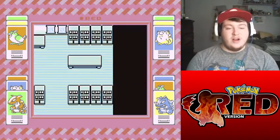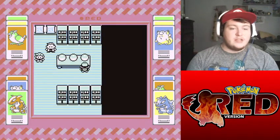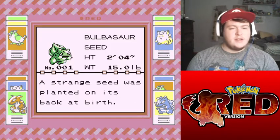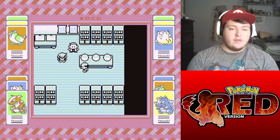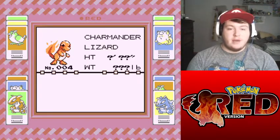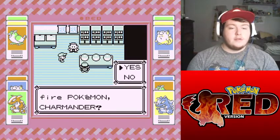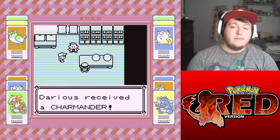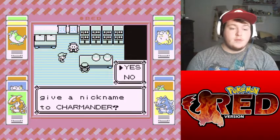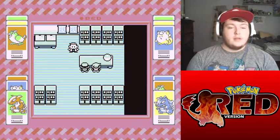Oh, that was Squirtle. Since this is not a Nuzlocke, I will not be naming any of the Pokemon. So no, we will not be naming. And that means Gary is going to get the Squirtle — I was about to say the water type, but I guess I wouldn't have been wrong. So let's go to leave, and then — yep — we are challenged.